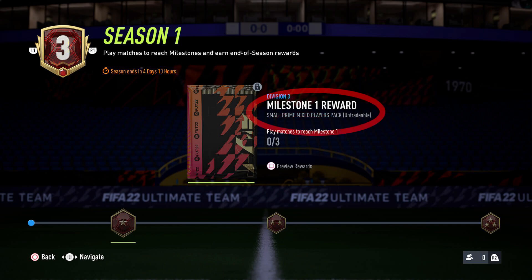For completing Milestone 1, you'll get a small Prime Mixed Players pack, which is untradeable. Once you progress to the 2nd and 3rd Milestone, the rewards should increase, just as the difficulty will increase — either by needing to dedicate more games or do something specific, similar to Objectives. Once the Season is finished, it all starts over. Progression resets to a lower division for all players, and the division a player rolls back to will depend on which division they finished the previous season in.